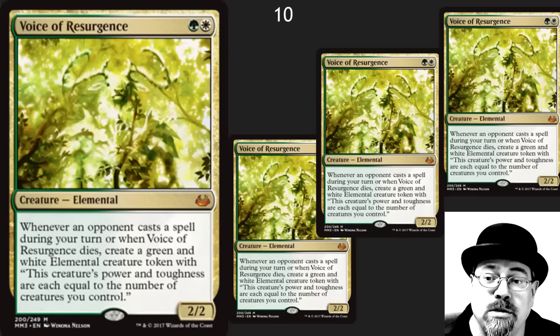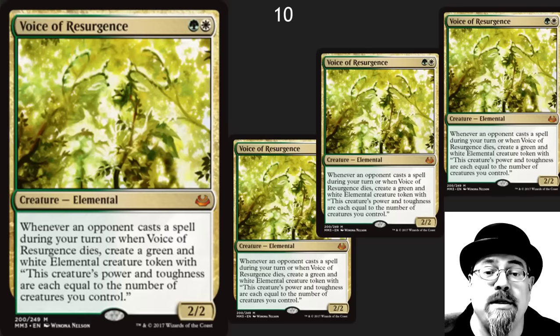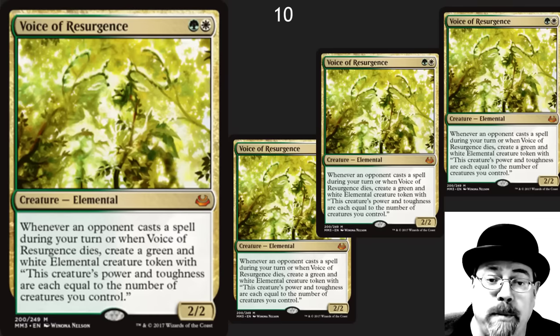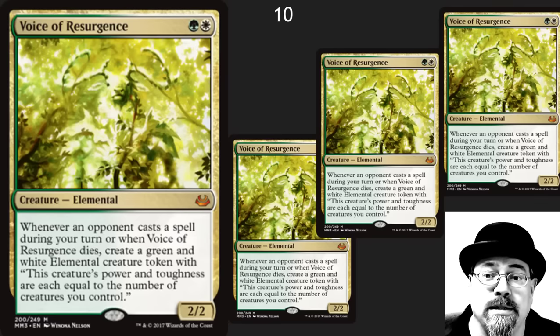The number 10 spot is one of my personal favorites: Voice of Resurgence. When you're playing fair and you want to keep people fair in Modern or in Commander, this card is amazing. It is a great pickup. It's going to drop in price, and a few months from now is going to be a good time to get your playset.